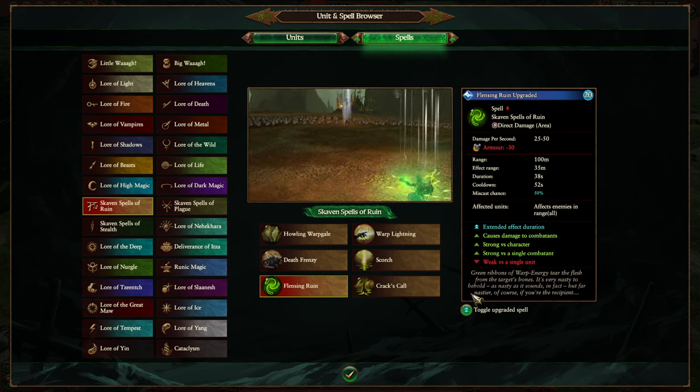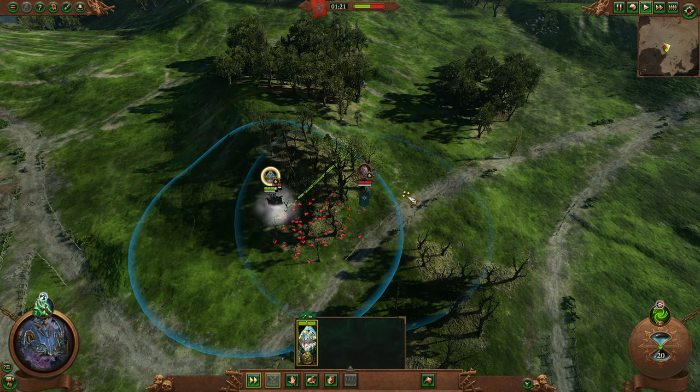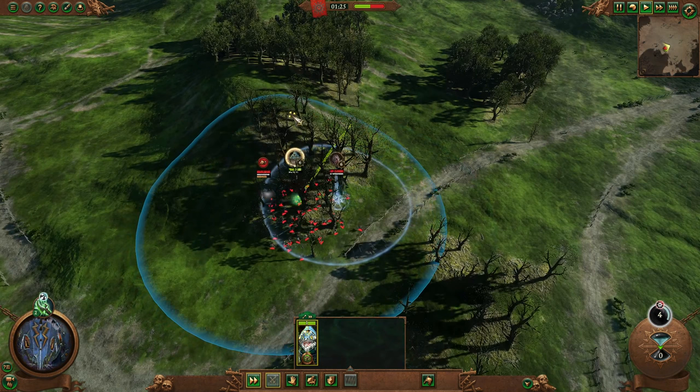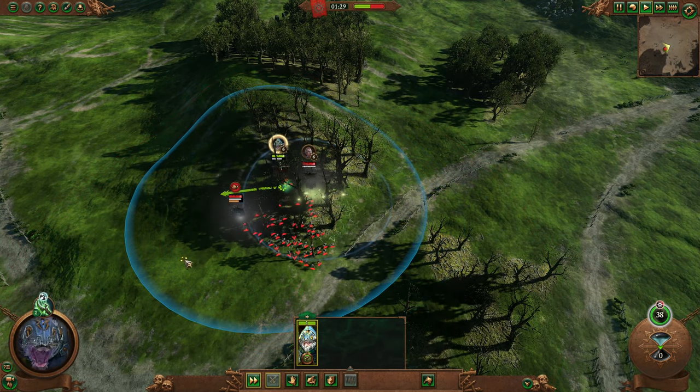I'd just like to bring to attention Flensing Ruin. First off, it's slightly more cost-efficient if you overcast it, and it does quite a bit of damage — 443 damage for the full duration — and that's perfect for heroes and cavalry.